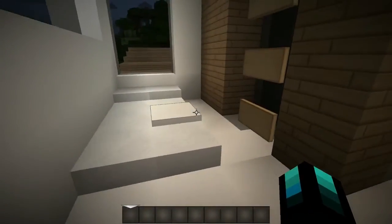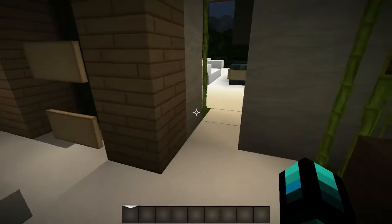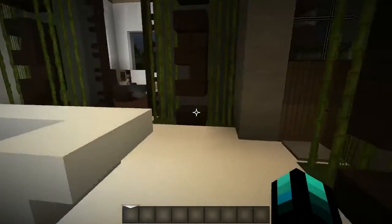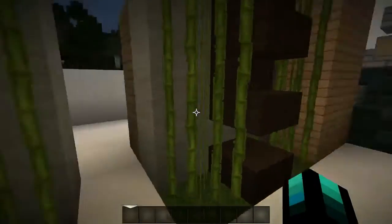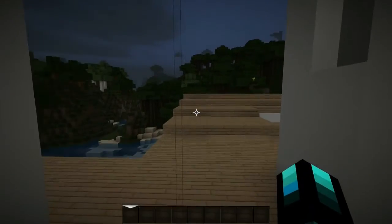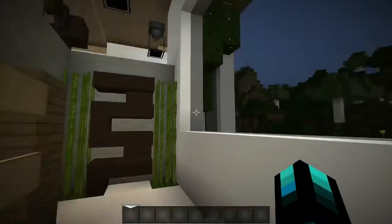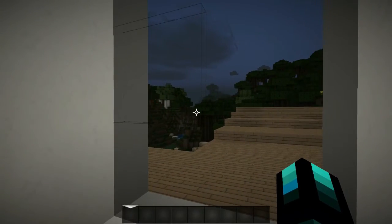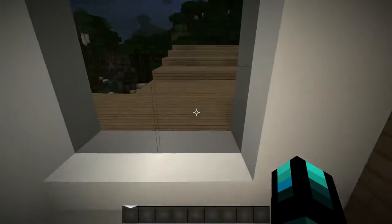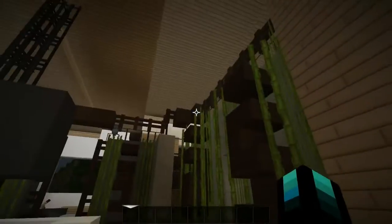Coming in here, I believe this is the other bedroom — it looks like a nice little guest bedroom. There are no doors throughout this whole thing, pretty much. You just walk in and fall asleep right here. And look at that view — it almost might be better. The other one has a mountain right in front of it, but this one just goes on for days. It's very very nice. That's basically the upstairs — it's not much, and I'm not sure if that's supposed to be a TV or not.